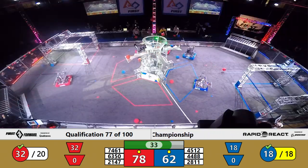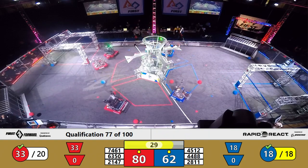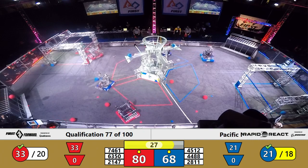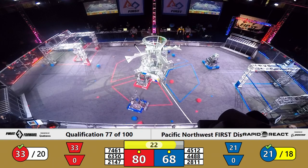The Blue Alliance, 30 seconds left. 78-62, 80-62. Advantage currently Red Alliance. Enumclaw, we've got that bar loose on the ground again. Don't know which bot keeps losing that. 63-50.